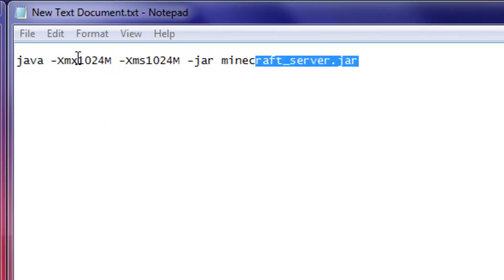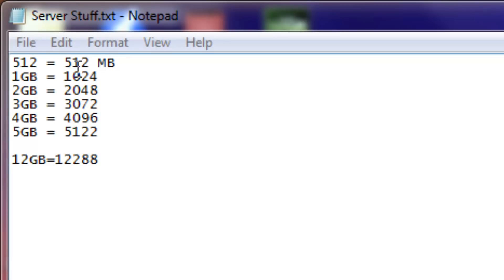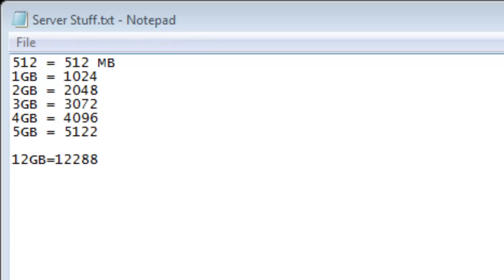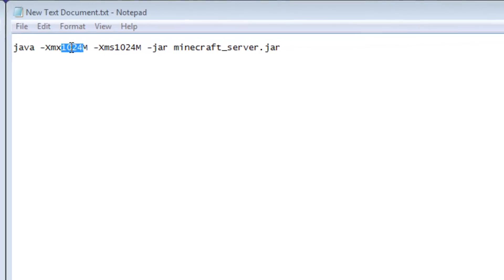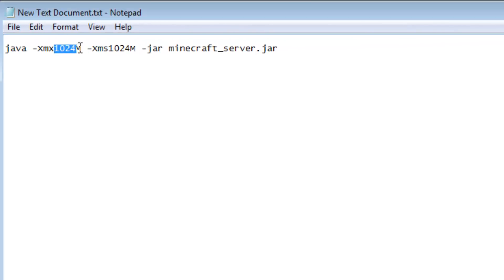The part that you edit is right here — these digits before the M. Basically you can change it: 512 is really only sufficient for one, maybe two people, so it's kind of pointless. You really need one gig to run a decent server. If you're 32-bit you might not be able to go above one gigabyte just because of how much RAM you may have. You can go 2 gigs, 3 gigs, 4 gigs, 5 gigs — up to 12 gigs or even more if you have a beast computer. I have 8 gigs so I'm going to use 3 gigs right now. Change this and the same value over here, and make sure that looks good.